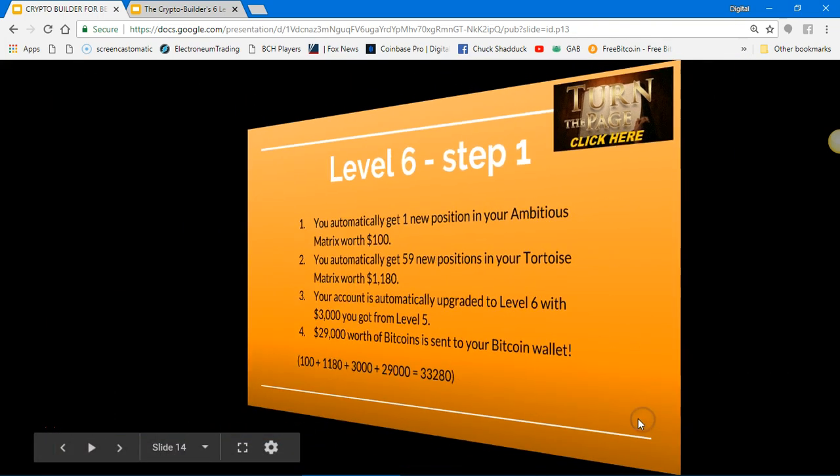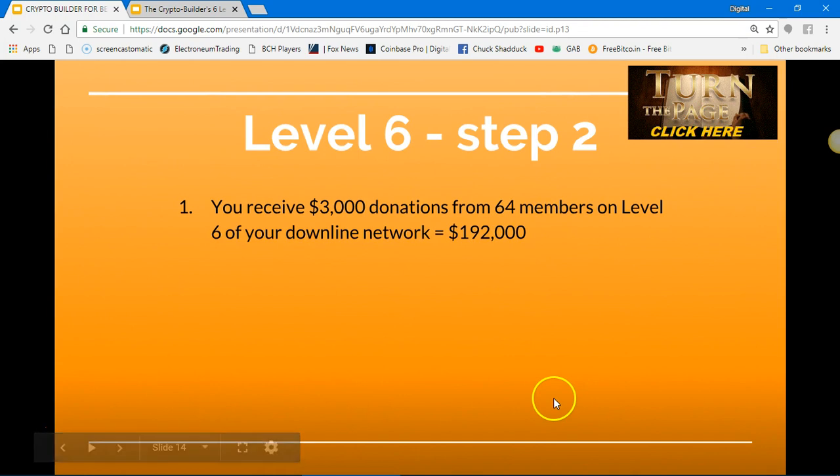Level six, step two: you receive $3,000 donations from 64 members on level six of your downline network, totaling $192,000 worth of Bitcoin.